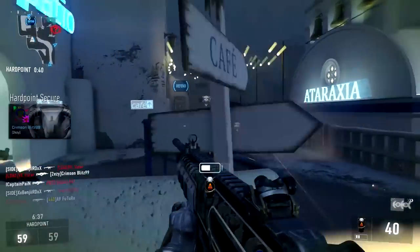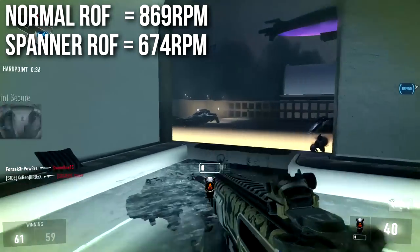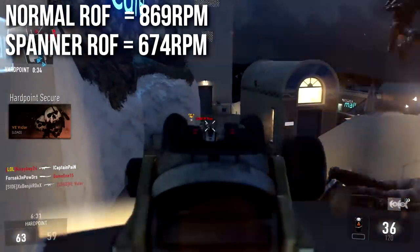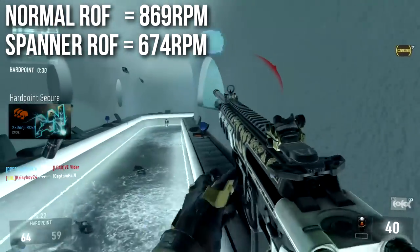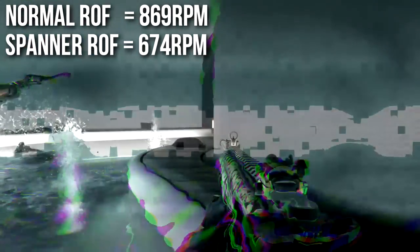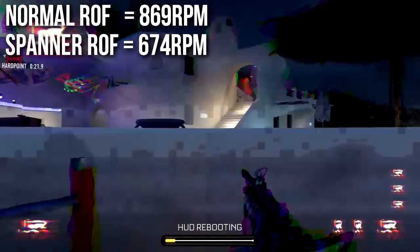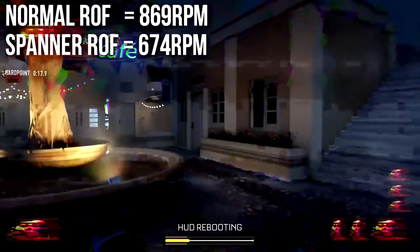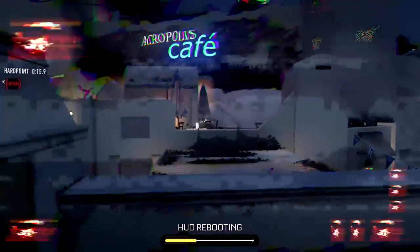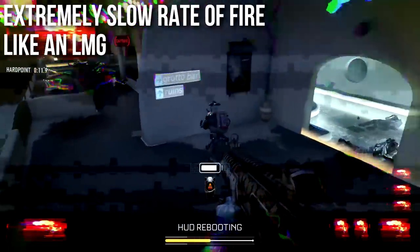The Achilles heel is that it has a very low rate of fire. The normal rate of fire on the KF-5 is 869 RPM — this is what it's coded, what you can do on PC. On console, it'll round down a little bit due to frame rounding. However, the Spanner rate of fire is massively decreased down to 674. And due to frame rounding, that's going to go down a little bit again, giving you a very low rate of fire on this gun. It fires at the same speed as an LMG, or the BAL when it's winding up in its initial RPM.